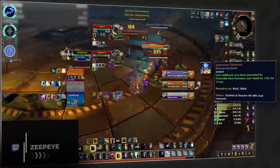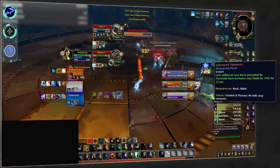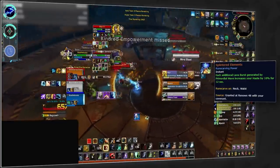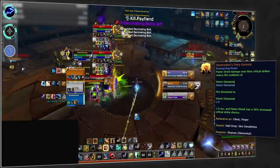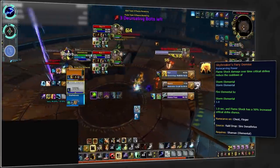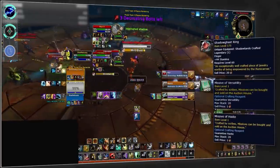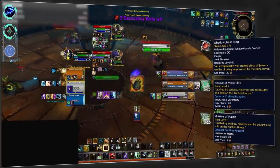For Elemental Shaman, covenant choice remains the same with Necrolord being the best option. While the legendary Splintered Elements isn't the greatest, it still provides a nice chunk of haste which can have high uptime if you get lucky with conduit procs. This then accompanies the new go-to legendary Skybreaker's Fiery Demise, which combined with the shaman tier set is going to provide very high overall damage. Craft Skybreaker's on a ring with haste and versatility missives.